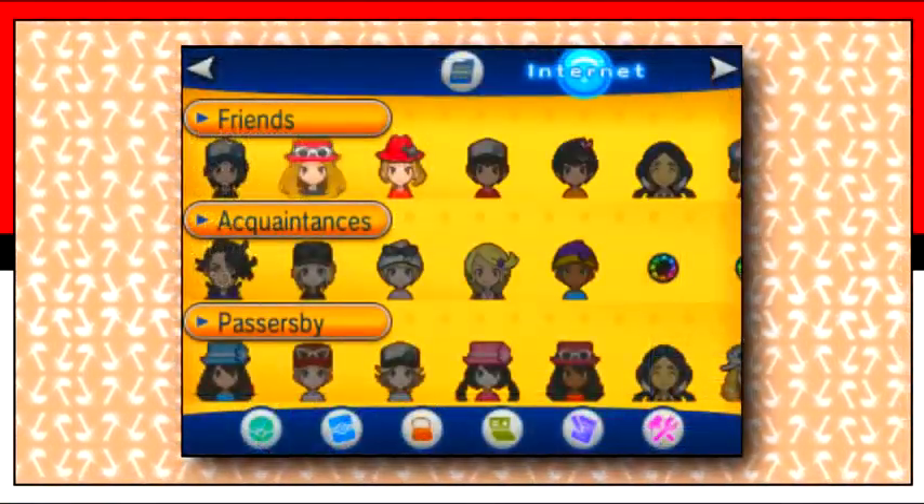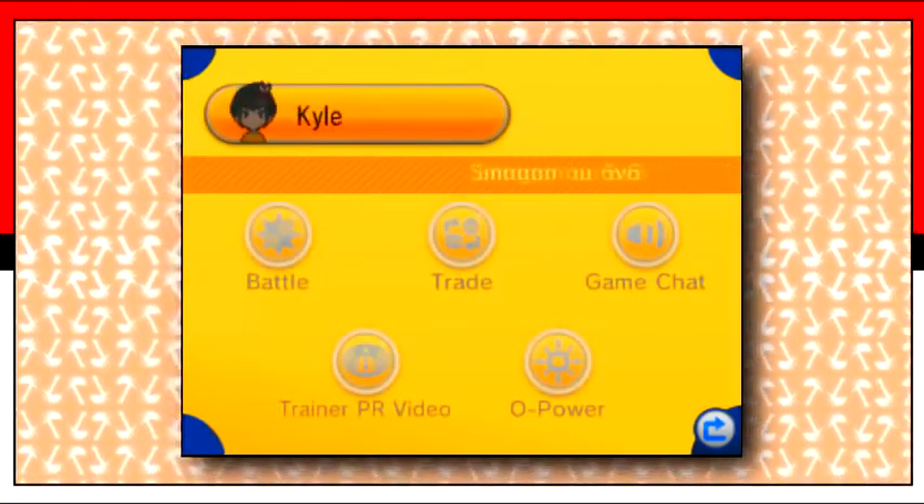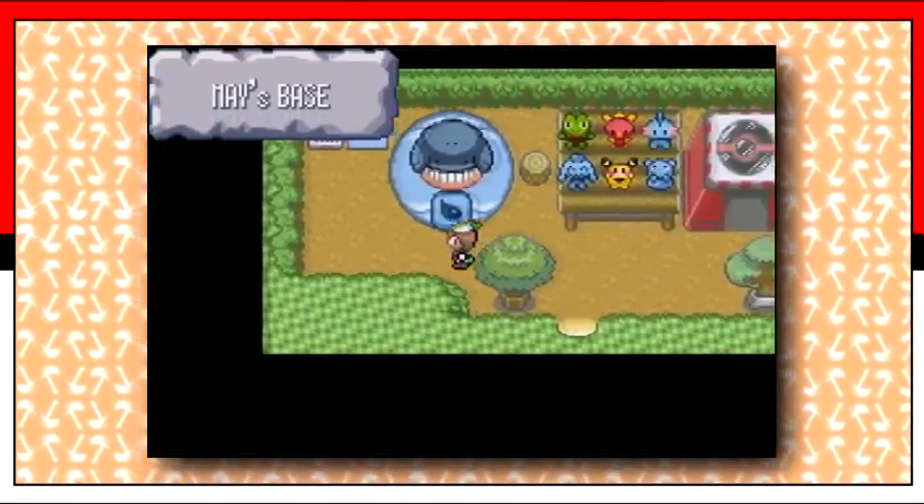Imagine if you could tap on the icons of friends or passerbys and have the option to add their secret base to your world, then just like in the original games, have the task of finding their base, exploring it, and battling their last team as a computer.